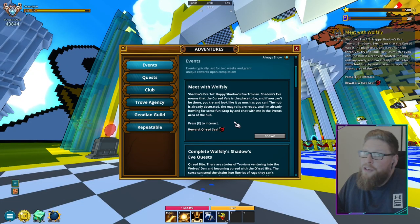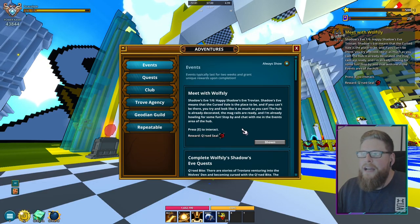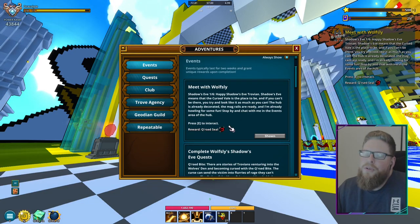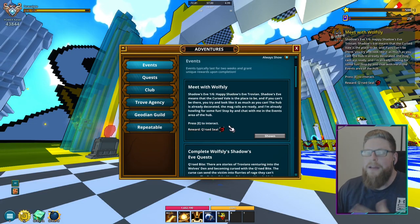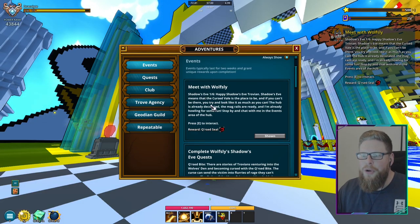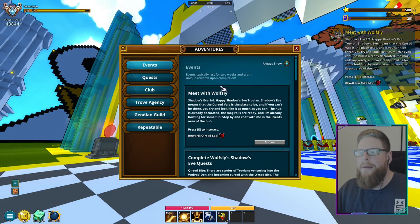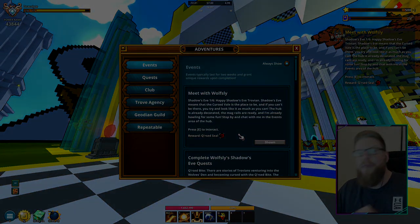So maybe one part could be there first, and then the second part released the week after. I know one of these quests is from last year and some of it is new stuff, but it'd just be cool if people had to come back for it. Anyway, enough ranting — this was just the intro. We are going to start with meeting Wolfsley, which is going to be step one for the first part.